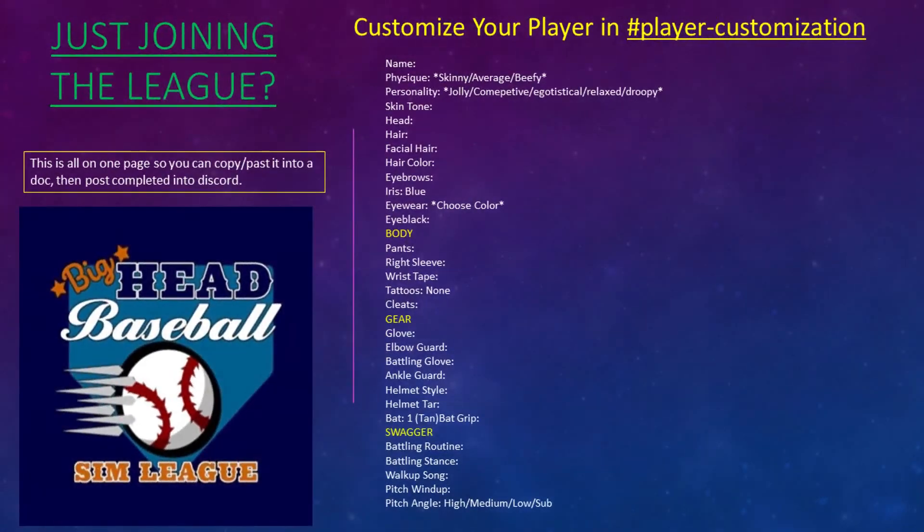Now you want to customize your player in the Player Customization channel by typing in all the options that you want on and for your player. Pay attention to what you're submitting — if you're not a pitcher, don't submit the pitcher options. At this point, your base player is submitted. Now you need to find a team. Start reaching out to those GMs. Sometimes they post in the Team Needs and Info channel.